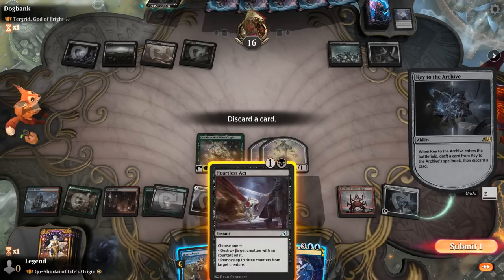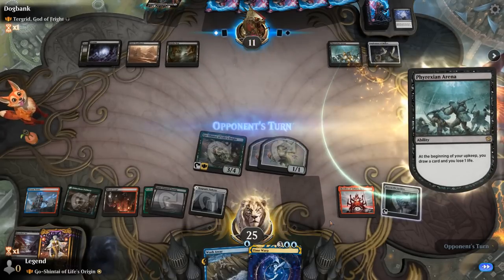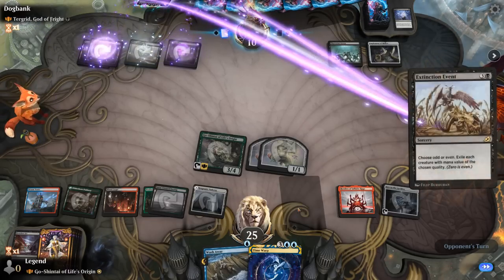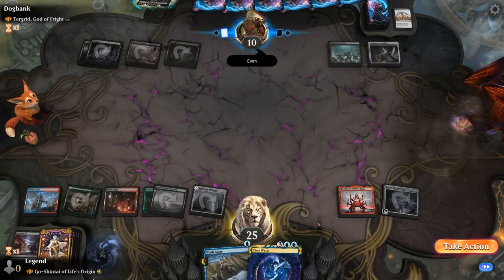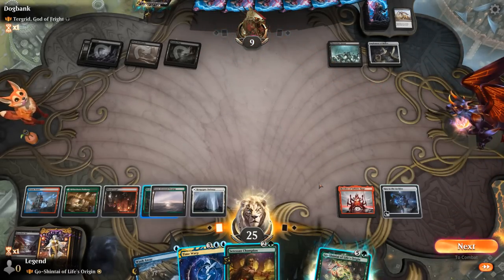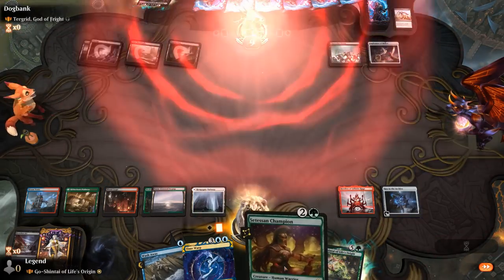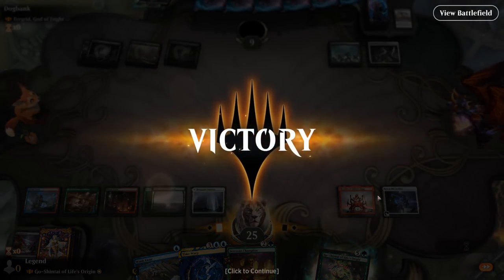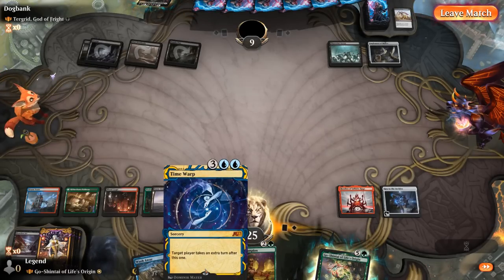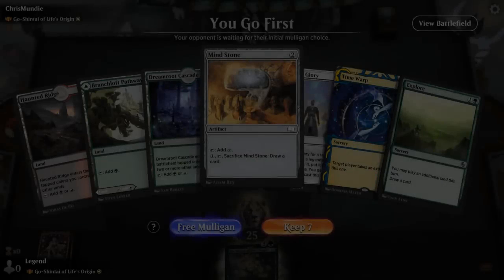The opponent's down to 10. We couldn't counter Extinction Event as we didn't have double blue. We play Setessan Champion and have 5 mana left over to keep up Wash Away. The opponent concedes — Infinite Rage was just close enough to killing them, especially with Phyrexian Arena taking 1 extra damage each turn from them. Maybe missing a way to gain life. Casting Time Warp here also starts adding up with Hondon. We weren't in a bad spot, but game wasn't over just yet.